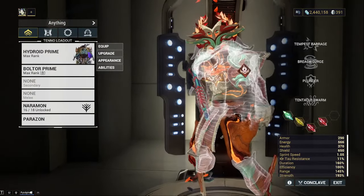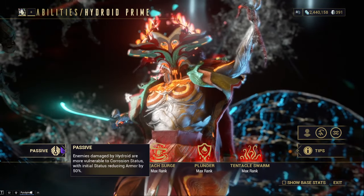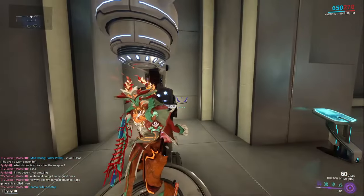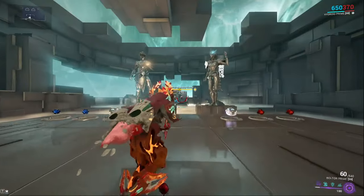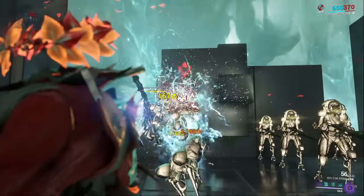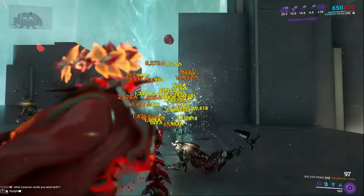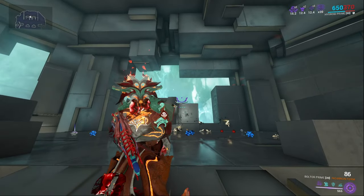The reason I really like the Corrosive Heat build comes down to the frame choice: Hydroid Prime. His reworked passive means enemies damaged by Hydroid are more vulnerable to corrosion status, with the initial status reducing armor by 50%. So I'm wondering what would happen with 152 base status using corrosion — and the answer is: no armor. Watching it in action, you just shred through them like they don't exist.